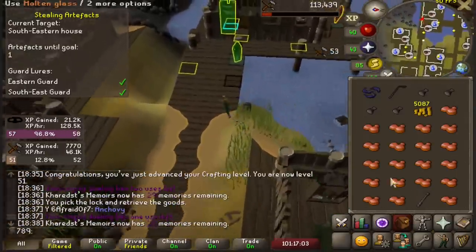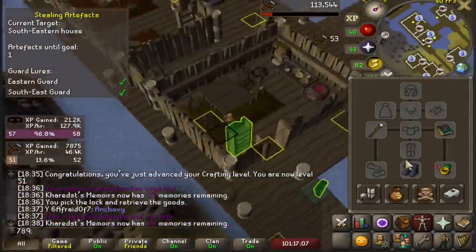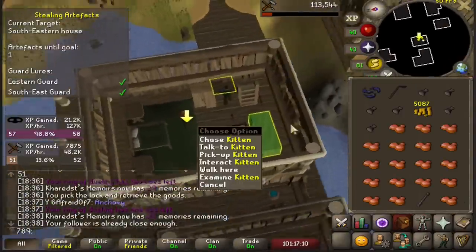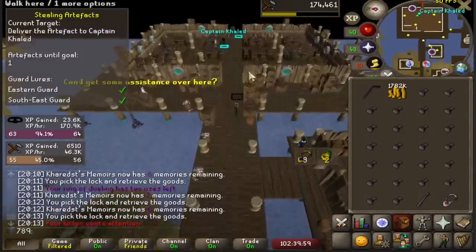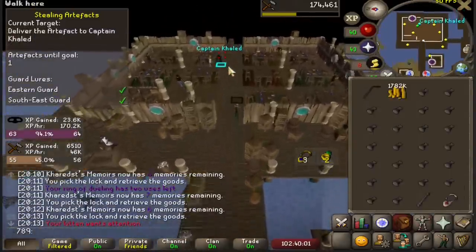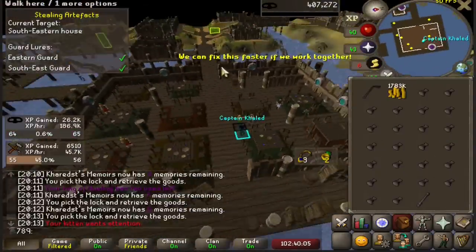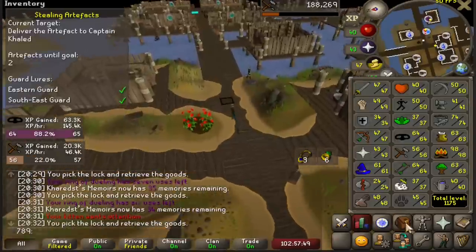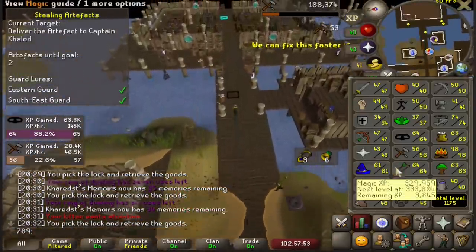I have to go through all 1,600 molten glass, so a lot of level ups were coming in both crafting and thieving. Here I am hitting level 58 thieving, and not even an hour and a half later, here's 64 thieving. And as you can see from our crafting level, we're already level 55. Coming up just short of 65 thieving, I'm now out of glass, finishing at 56 crafting as well.